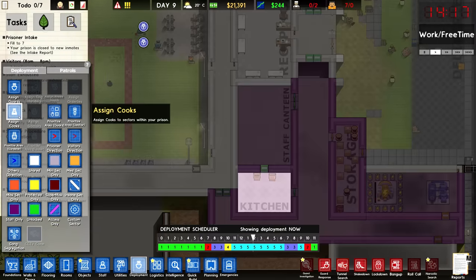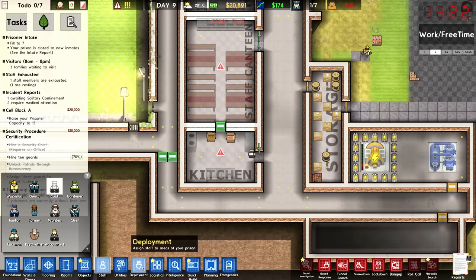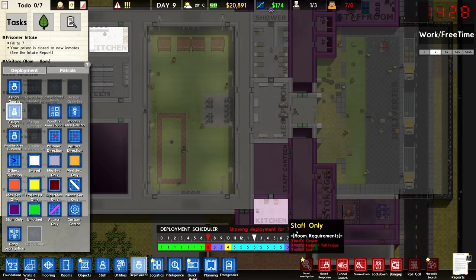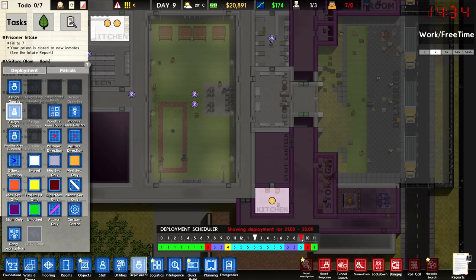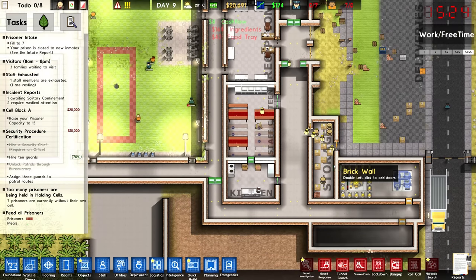I can deploy cooks — I absolutely can. We're going to have two cooks in here all through the day. We'll probably want to hire one more, and then we can say that at all points throughout the day there are cooks assigned. I don't really know when staff are going to go to break, so I'm not sure if we want cooks in both kitchens at the same time. But it's probably all right. The staff canteen's up and going, and I want to keep my staff relatively happy.